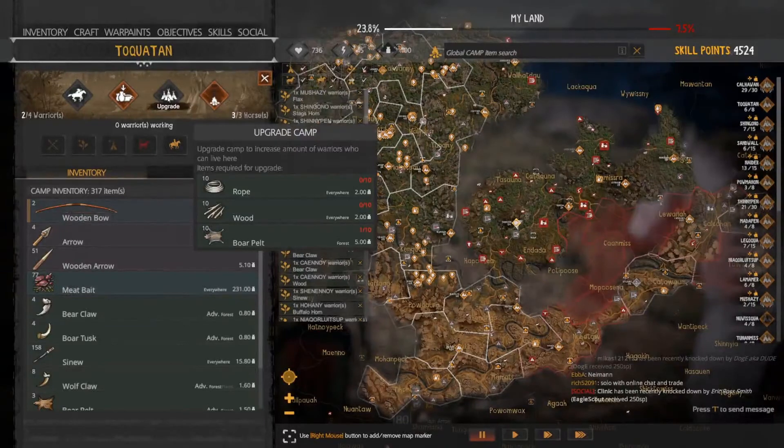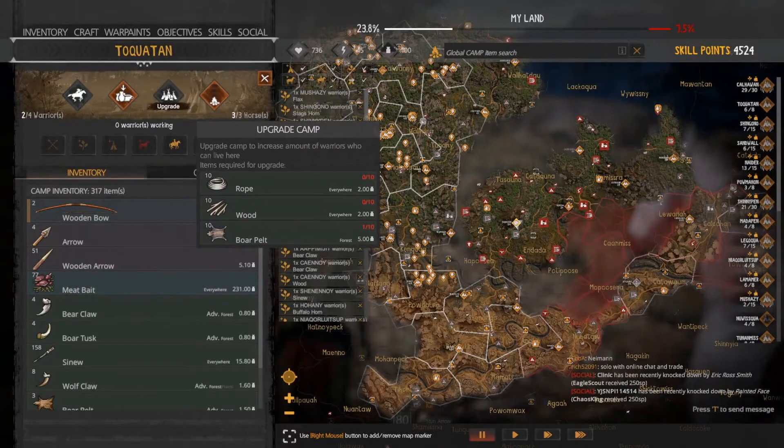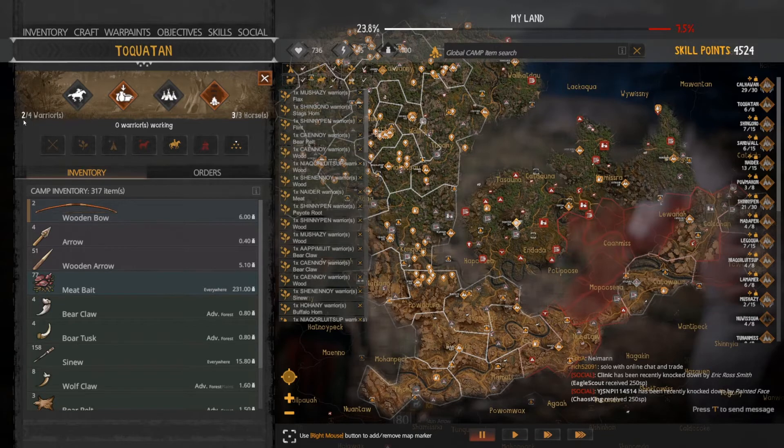To upgrade from 4 to 6 warriors, upgrading your first camp requires 10 rope, 10 wood, and 10 boar pelts, as you can see on the video. At the current camp level you can only have 4 maximum warriors.